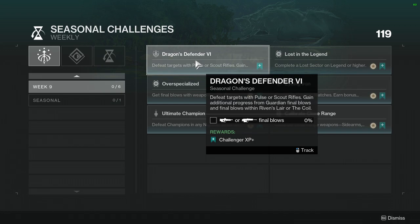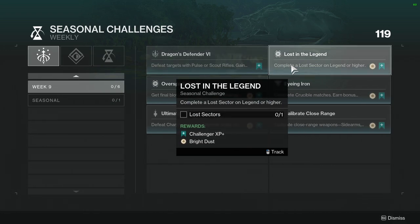Dragon's Defender 5: Defeat targets with Pulse or Scout Rifles — gain additional progress from Guardian Final Blows and Final Blows within Riven's Lair or the Coil. Not hard. I would probably use a Pulse Rifle just because pulses are a little more fun to me, but there are some really good exotics you could use for Scout Rifles.